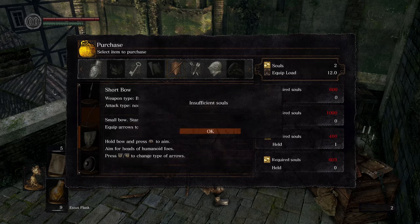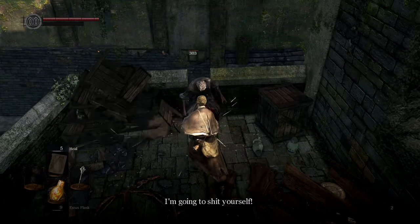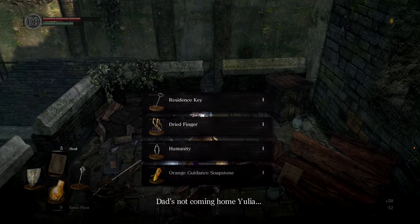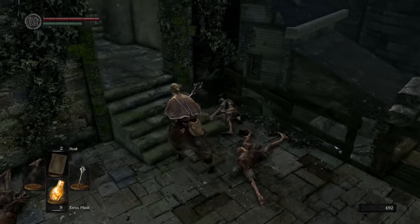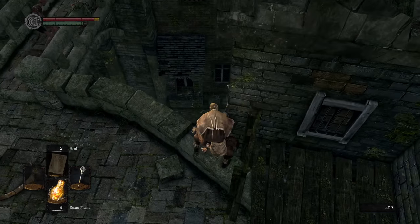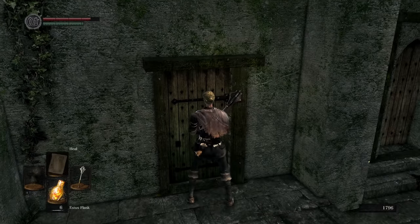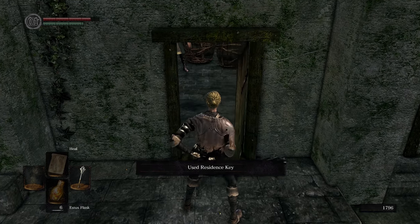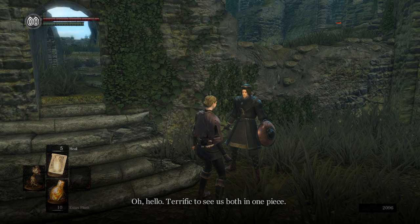Wait, I forgot to buy the bug. God damn it. Talk to the Hollow Merchant to get the residence key. On your way back to Firelink, jump over the stairs to access the lower Undead Burg. Use the residence key to free Griggs.